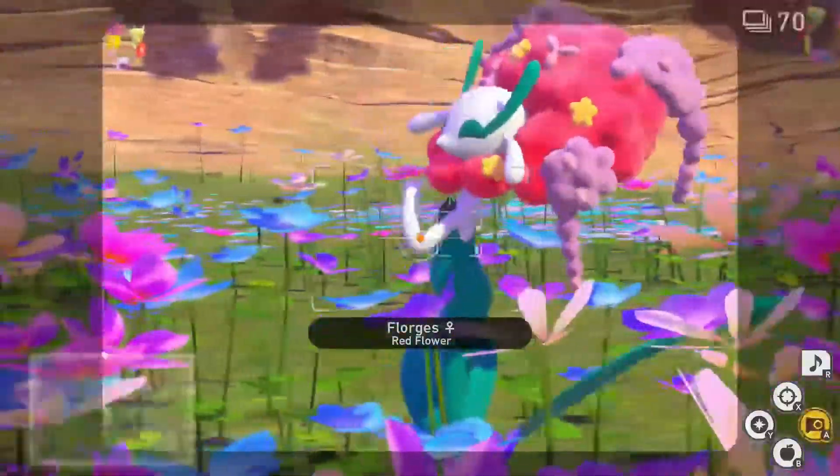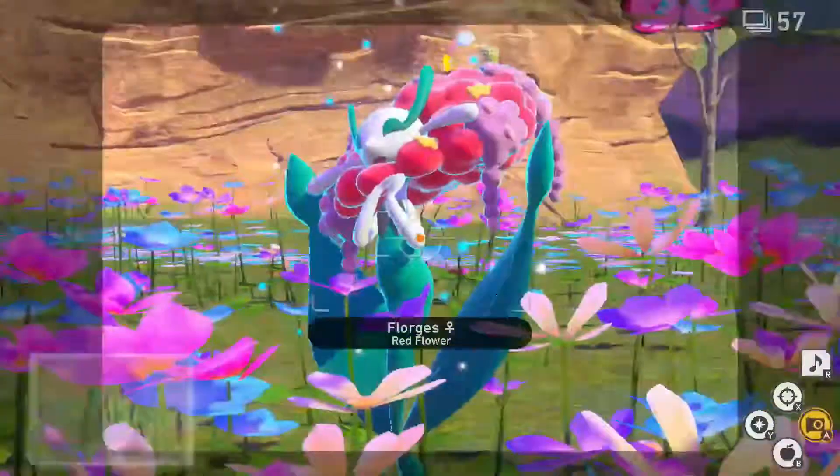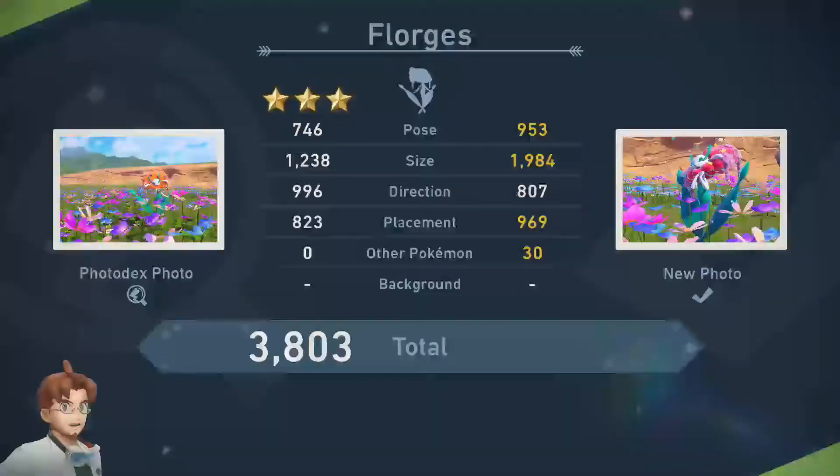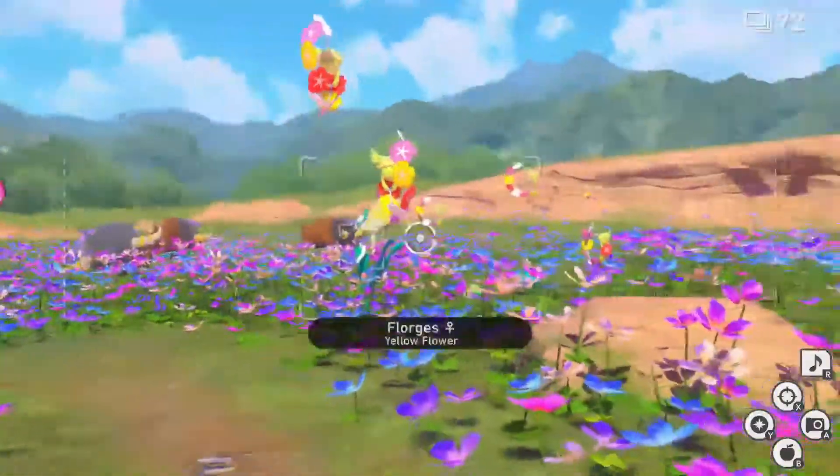For three star, follow the process for one star a third time. Only this time, when the Florgris sees you, it will float over and pose for you. While Florgris is posing, empty your camera for the third diamond status.